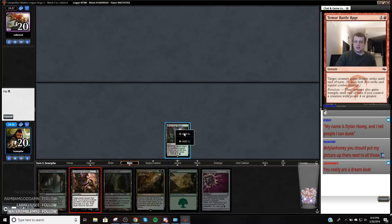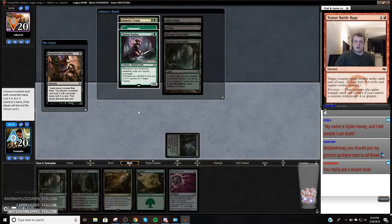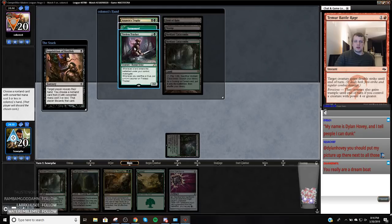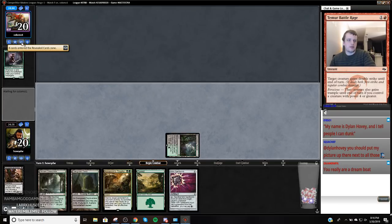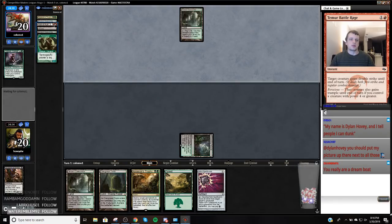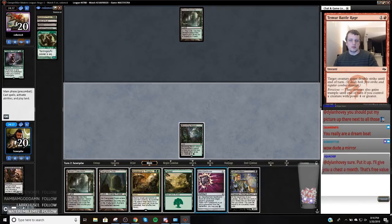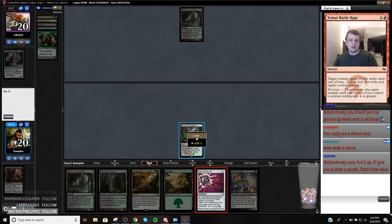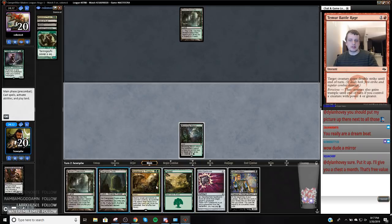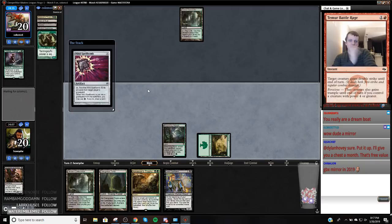You whip out that wallet and I will do it, sir. We got ourselves some hot mirror action. So in the mirror, we never let the two-for-ones hit the board. We'll have to deal with that Tarmogoyf eventually, but I don't want them to sandbag this Tireless Tracker and draw 19 cards off of it. That's kind of sad that we didn't take the removal spell, but such is life.